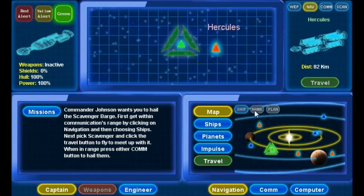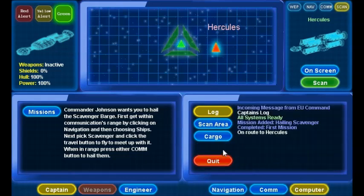On the map, I can also show the names of the ships, the names of the planets, or nothing at all. Now that I've reached the Hercules, I'm in range of weapons, communications, and I can even scan them. I can also do the same with the buttons down here.